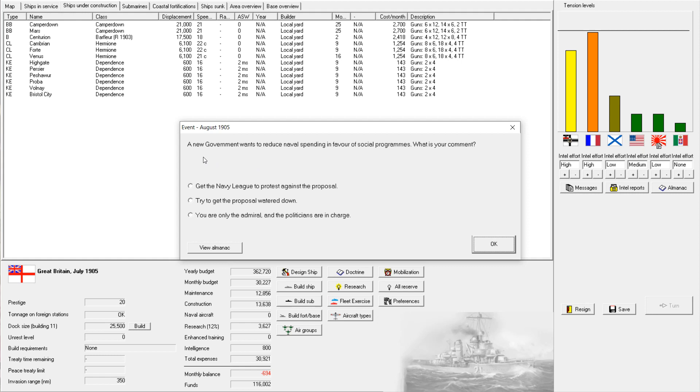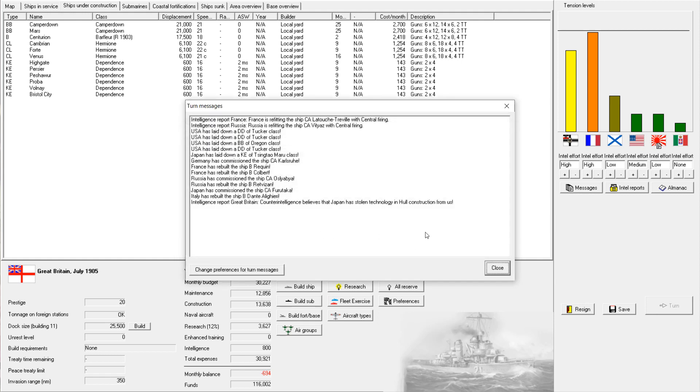A new government wants to reduce naval spending in favor of social programs. Given that we're about to go to war with France, that is a terrible idea — so I will have the Navy League protest against the proposal. Counterintelligence believes Japan has stolen technology and hull construction again from us. I'm definitely not about to revoke an alliance on the eve of war, so I'm going to take the prestige hit — I think we can earn that prestige back during the conflict.